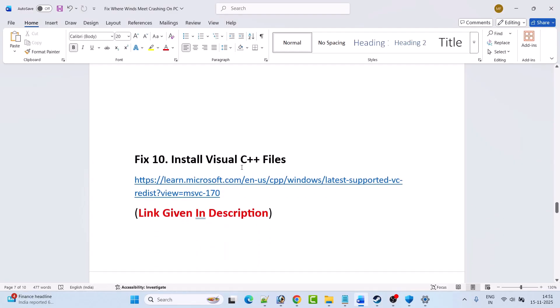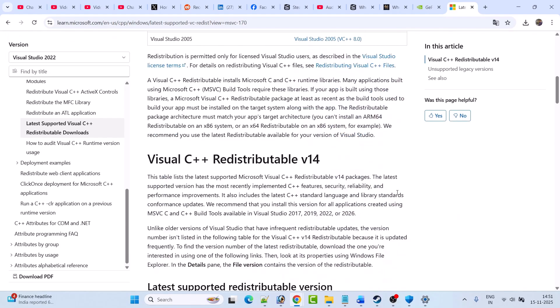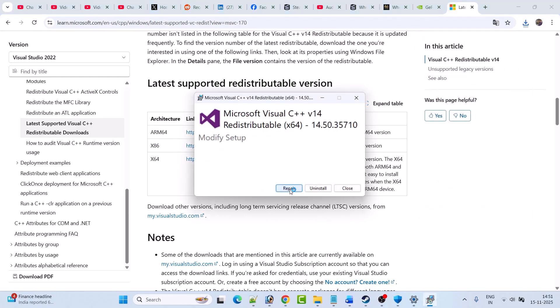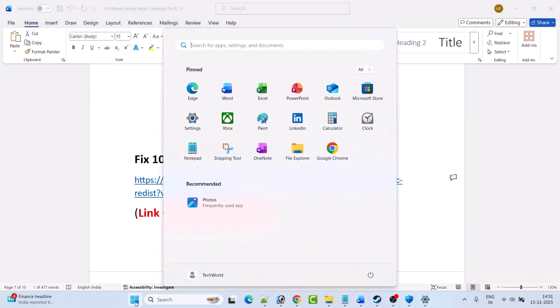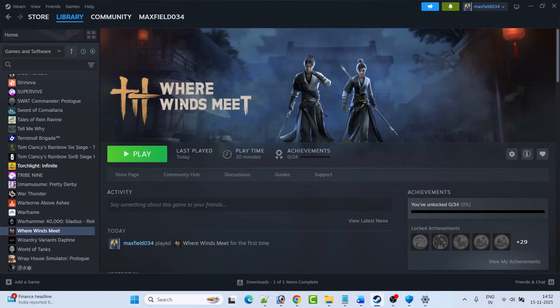Fix ten is to install Visual C++ files. Go to the Microsoft website — link is in the video description. Scroll down and download both the x64 version and the x86 version. Install both one by one. If you see a Repair option, click Repair; if you see Install, click Install. Then restart your PC, and after restart, launch Where Winds Meet and check if your problem is solved.